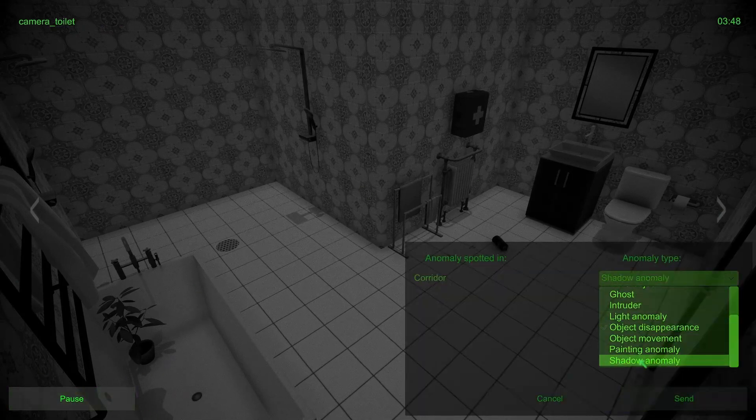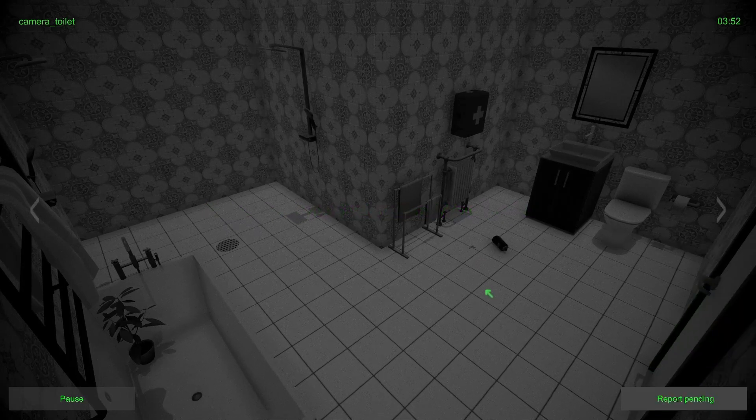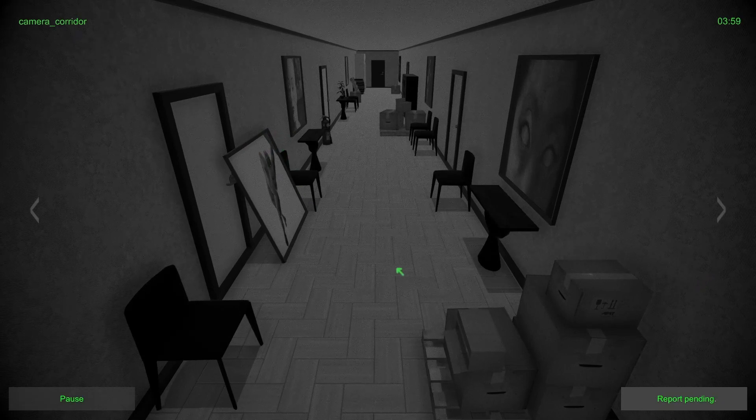I might be a bit crazy here, but is that a shadow anomaly right there? I don't remember having a shadow down in there - or has that moved, creating the shadow? I'll try object movement... no, shadow anomaly, object movement in the toilet - that might be the way to go. Could be completely wrong, losing me marbles. Painting anomaly in the corridor? I don't remember a piece missing in that corner - his arm or hand or whatever. Four o'clock - let's go, two more hours, we got it!